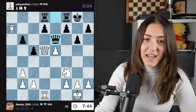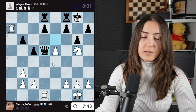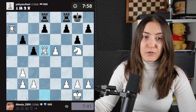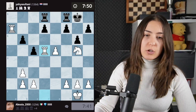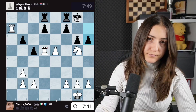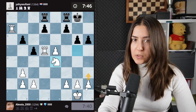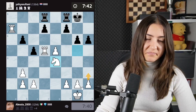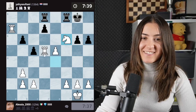Queen trade — boring, but fine. We are a piece up, so we have the advantage that any equal trade is basically good for us. One danger in this position could be the back-rank checkmate, so we might play h3 at some point when we see that could be a problem. At the moment, honestly, that's not even a problem. There is a free pawn, we take it.